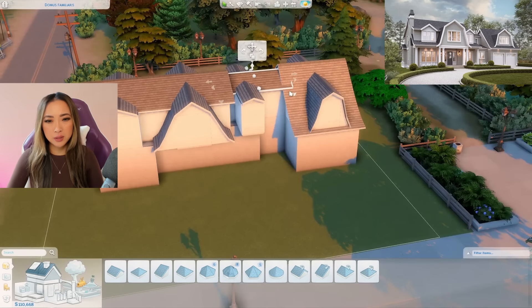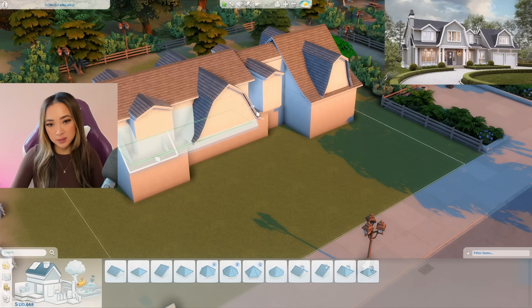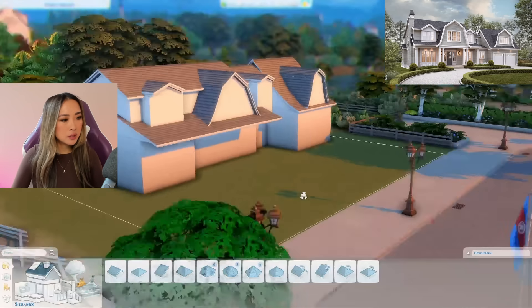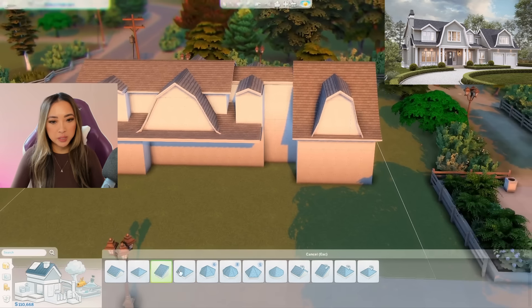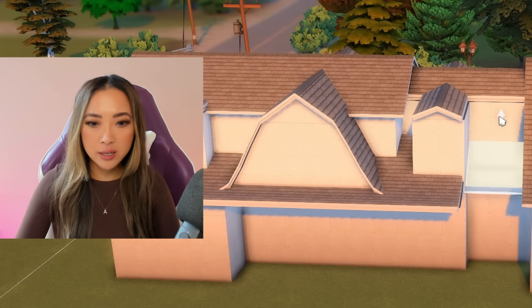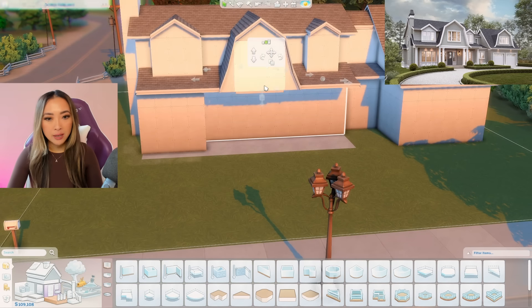One final connecting gabled piece in the center here and that should be the main roof all done — oh wait, I forgot about all the half-gabled roof pieces along the front. Wow, this is probably one of our more challenging roof jobs in a long time. I feel like it's been a while since I've been genuinely challenged doing a roof.